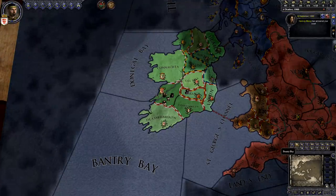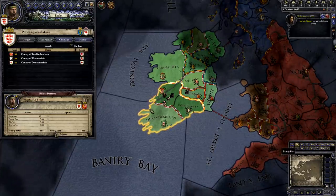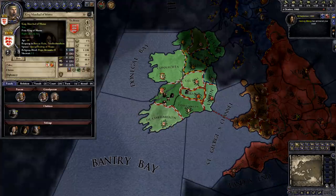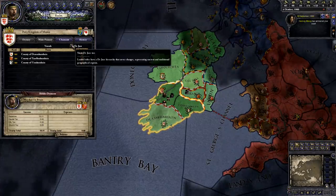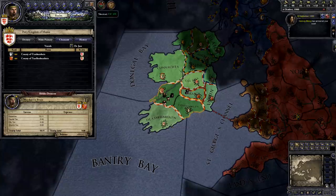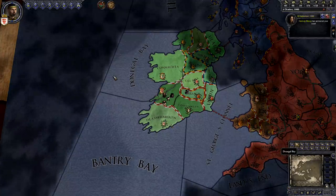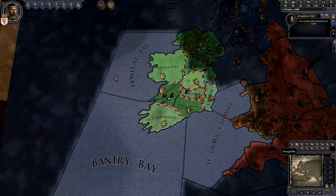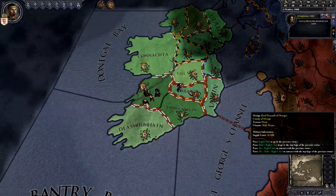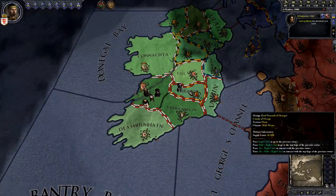Back to the de jure ducal claim. The county of Desumhumhain is legally considered to be part of the duchy of Mumu. Miradak has managed to hold on to Desumhumhain, despite the fact that he is not my vassal. But since I am legally the duke of Mumu, I'm allowed to take over Desumhumhain by force. The thing to understand here is that you can't just take over any land by force. You need a plausible justification to go to war, also known as a Casus Belli. This is why I sent my Chancellor to Osrage to fabricate claims — he'll give me a plausible excuse to go to war over Osrage. It's random how long it takes to fabricate a claim. Note that when your character dies, you lose all of his fabricated claims.